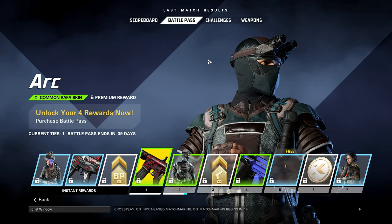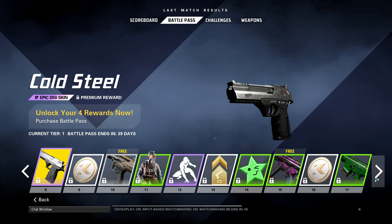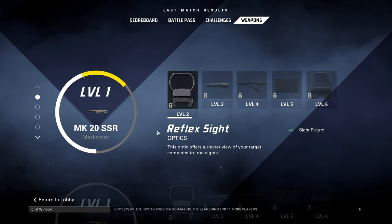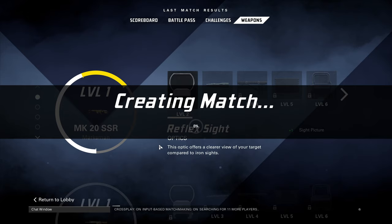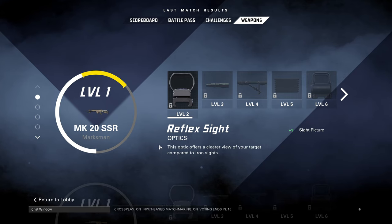You can buy starter packs to get a head start with some skins and stuff, and you can buy coins to unlock things. There's also a battle pass where you can get skins and XP boosters. From what I've seen, weapon leveling is fairly slow, which I think is kind of incentivized so you're pushed toward buying weapon XP boosters.